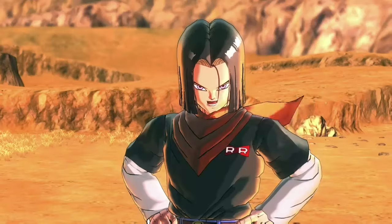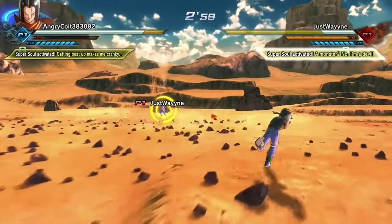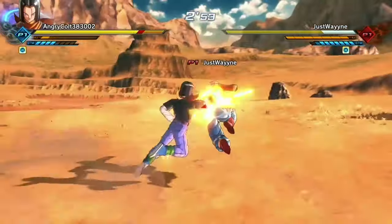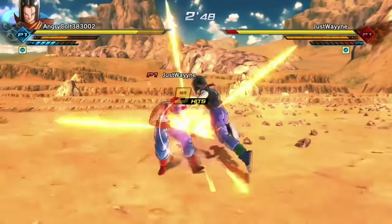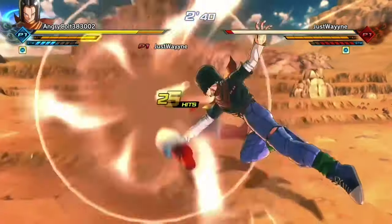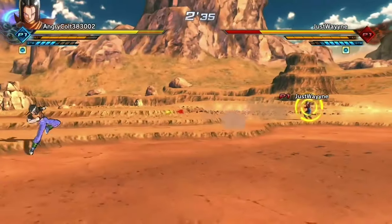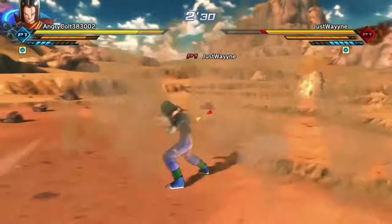Alright guys, this is the first ranked match for Android 17. These matches are super fast, which is why I put so many in. Facing a Male Saiyan — his stats are pretty nice. I get the perfect block and break his guard with the charge back hit; he probably didn't see that coming. Look at this combo repeated over and over again — look at that health bar just drop. His stamina hasn't even recharged yet and I've already taken down a whole health bar.